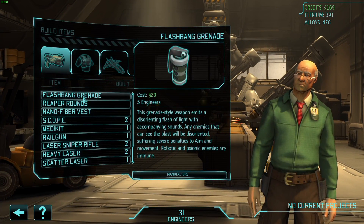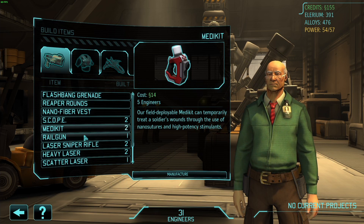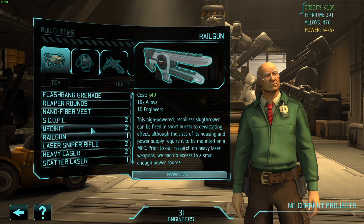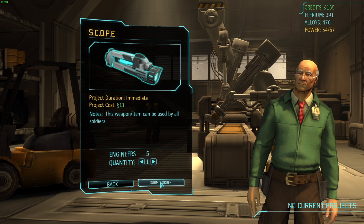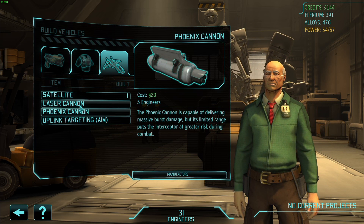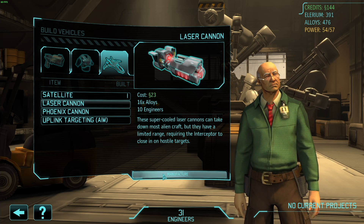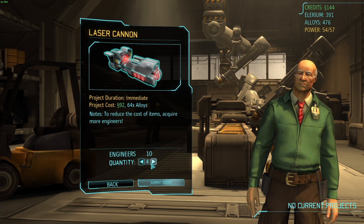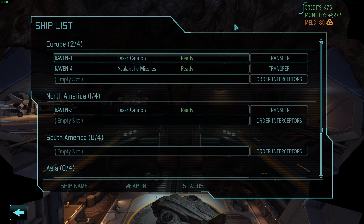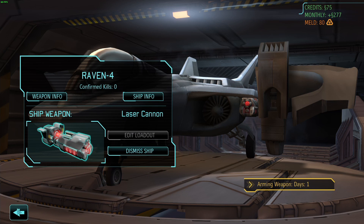Looking at build items — I'm going to manufacture another medkit just in case. Got the railgun sniper. I'm going to make just one extra scope for now. Everyone's got carapace. Phoenix cannons... wazer cannons are probably better. How much money do we have? Let's order three of these. Oh, we already had them on some units — okay, we'll just fit out the ones that don't have it.